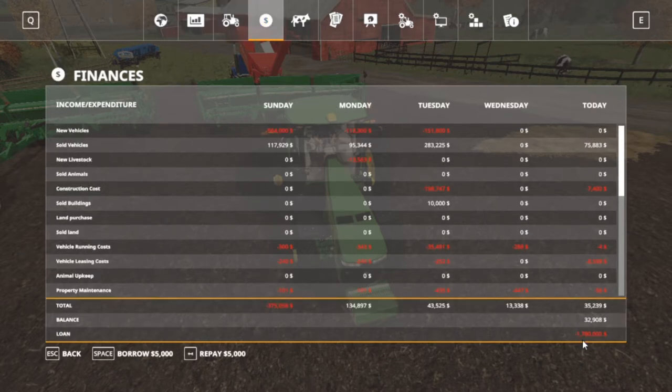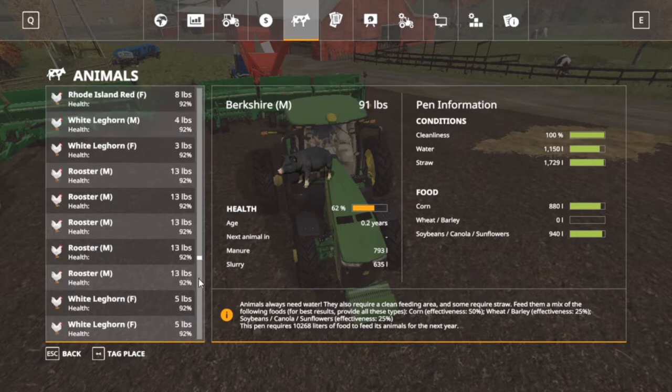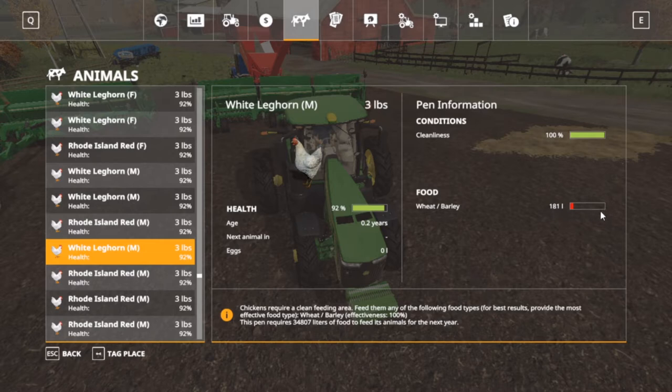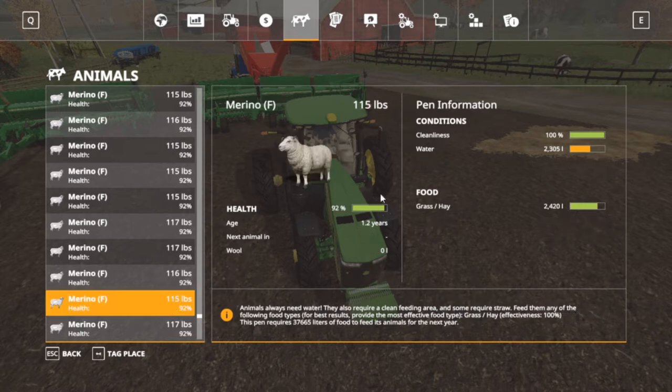Loan is still at $1,780,000 and we got $32,908 in the balance. Our pigs need to get some wheat. I hate to pull from that because our chickens are going to need them too. Chickens need to be filled, and our cows need TMR. I keep saying I'm going to do that. I've been giving them hay bales — gave them like four hay bales off screen. Our sheep are doing pretty good.